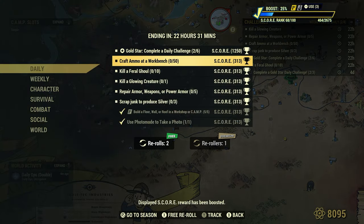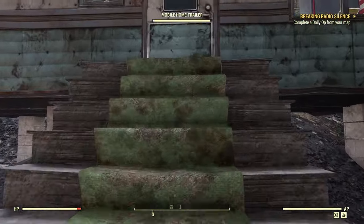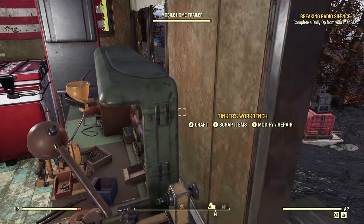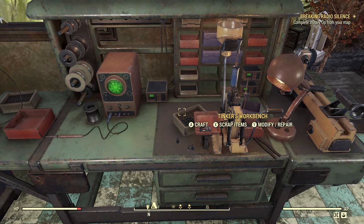Next: 'Craft ammo at a workbench, 50.' We get this one a couple of times a month. Sometimes we have to collect ammo, but this one requires us to actually craft ammo at a workbench — specifically a Tinker's workbench. It doesn't specify what type of ammo, so it can be ballistic or energy. Let's go to our Tinker's workbench and craft some ammo.